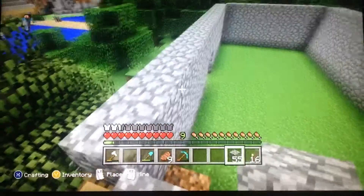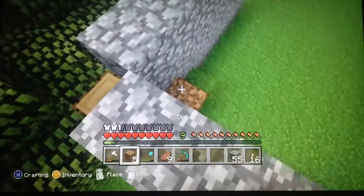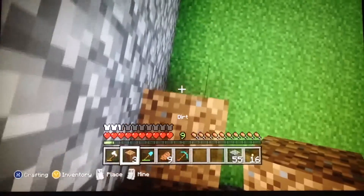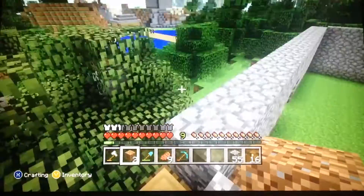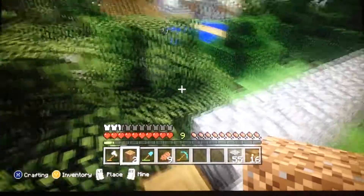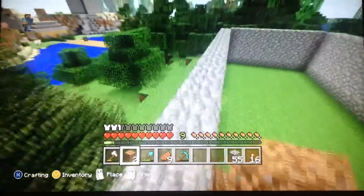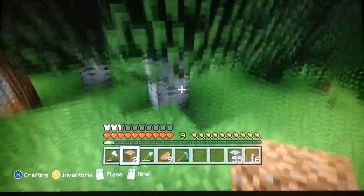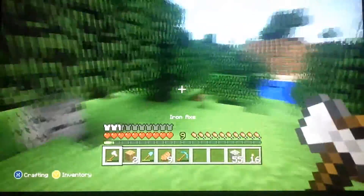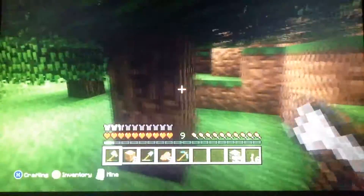Let's see, how do we want to do this? We obviously want to put a block there. We can go up here and do that, but where are we gonna make the stairs out of? I'm thinking oak wood planks — I think that would be kind of nice. More of that cobblestone and oak wood look. I don't know why but it looks really good in Minecraft, so I think we'll do it again.